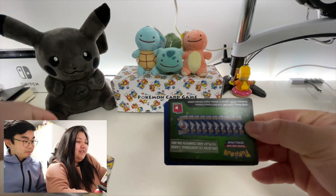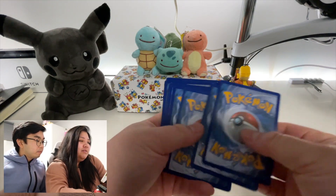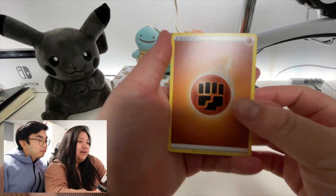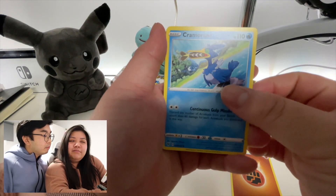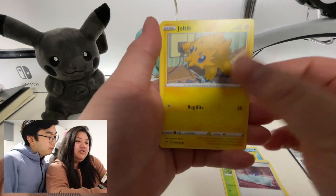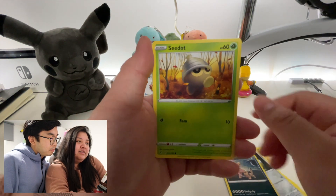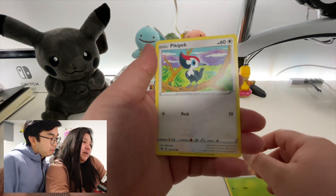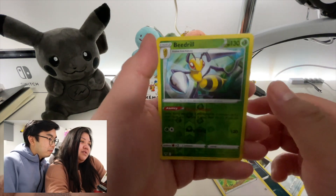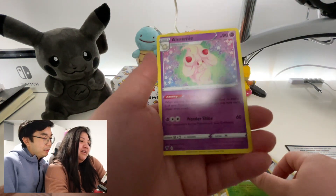Second last pack. Here's the QR code — one, two, three, four. We have our energy card, Cramorant, another Kakuna, trainer card, Joltik, Ferroseed, Sandaconda, Pikapek, a reverse holo Beedrill, and an Alcremie. It's pretty! Yeah, you can keep that card.